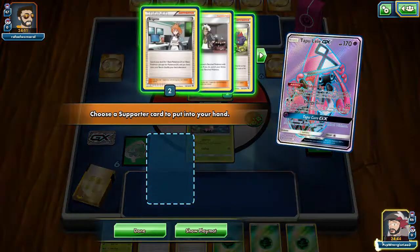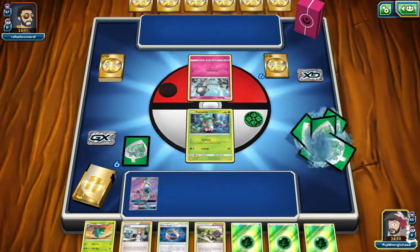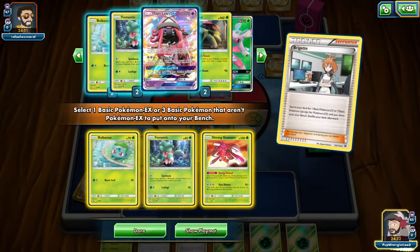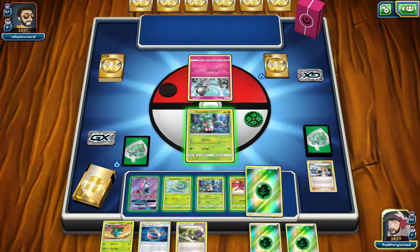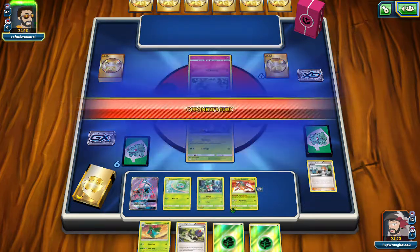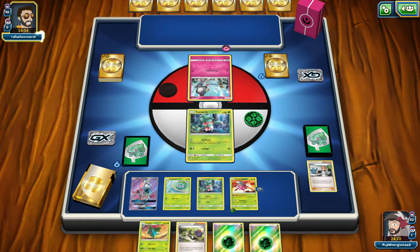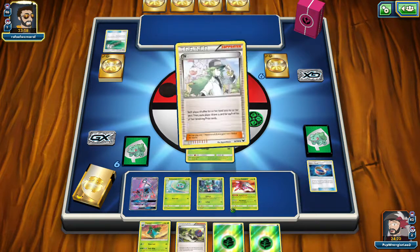Brigette it up — get a Bulbasaur, a Lurantis, and probably Genesect. We'll put an energy on Genesect and go ahead and throw the Choice Band down on it as well. We can also evolve right into Ivysaur which is kind of sweet — that means we'll have a full evolution line there rather than the Rare Candy Venusaur route. Field Blowering — that's good. Got them to waste their first turn and we get N which helps us out a lot.